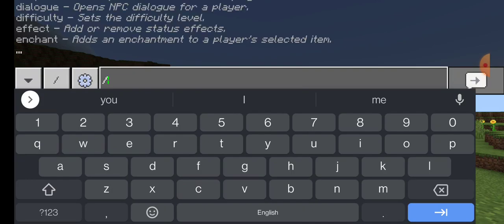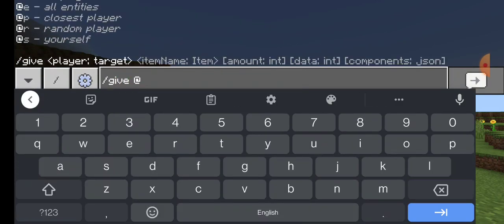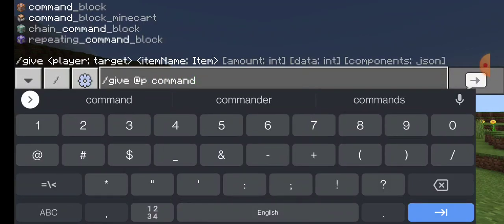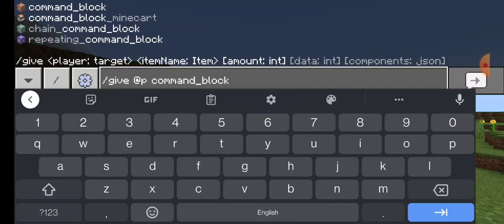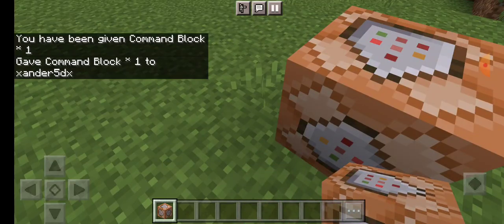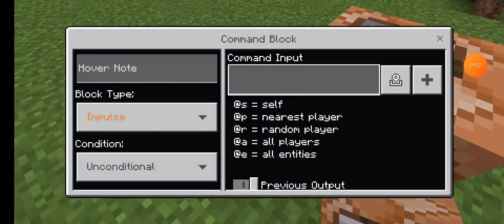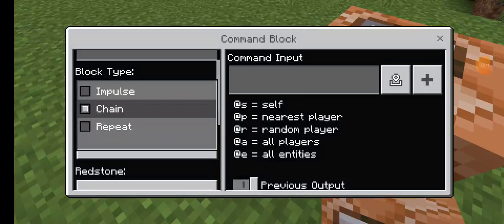It comes from commands. So you just type slash and the give command for the command block, and boom — there's a command block. Once you place it, you can put your commands inside it.